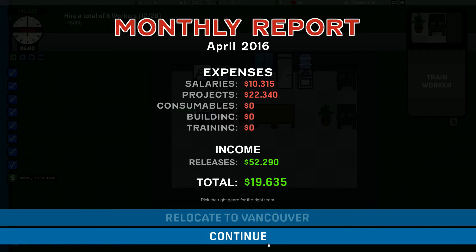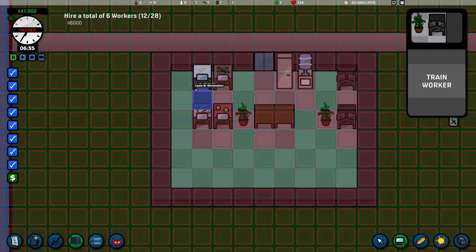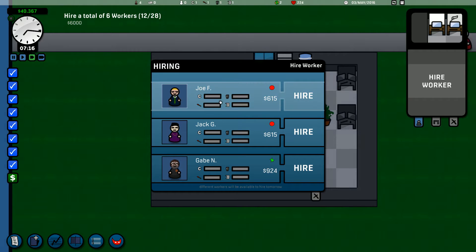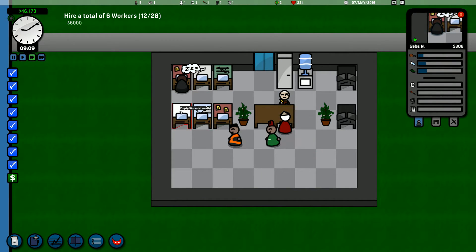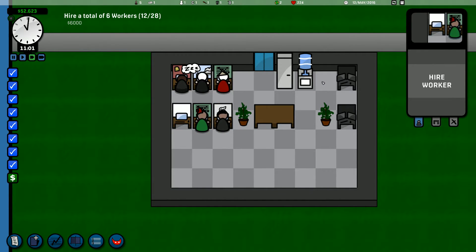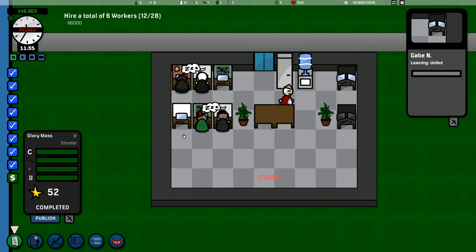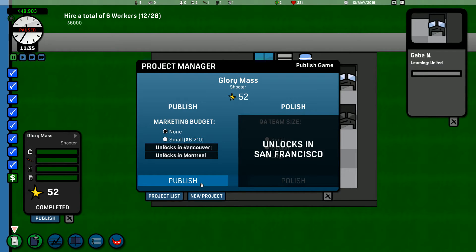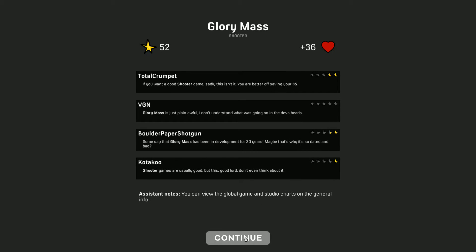We could have waited and done a better job — look at that, we made some money! We've got some actual money. We'll definitely have you in — thanks very much. Don't really want either of you two to be honest. Let's get Gabe doing some training. We're done — publish! 52 stars, look at that. Not bad — two stars, it's a step in the right direction at least.